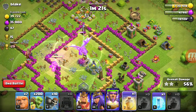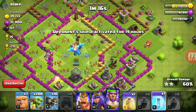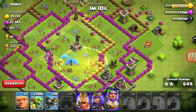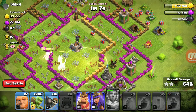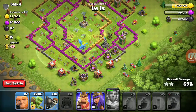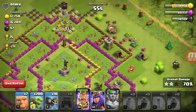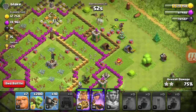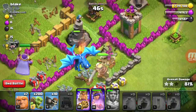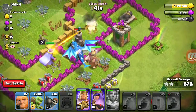He alone is taking down one full base. Let's do ground clearing — look at him, his power is tremendous. He is taking down four to five buildings at a time, but he is slow to attack, so we need to raise him.